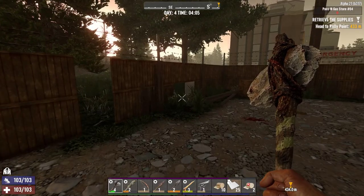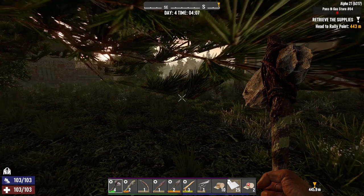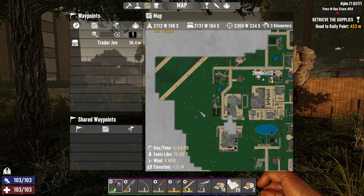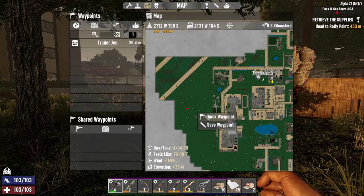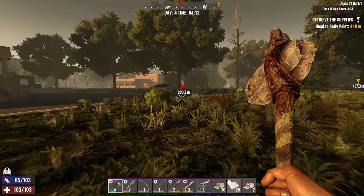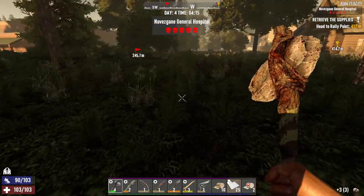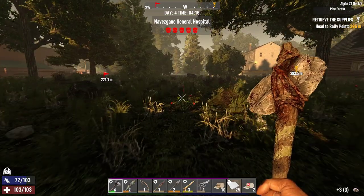Hello everyone, welcome back to the channel and welcome back to some more Seven Days to Die, where today I want to finish off my wall base. I have a bit of cobblestone on me but I need a little bit more, and I need a bit more wood as well. We'll get that sorted once we get there because there's plenty of trees around that I want to get rid of.